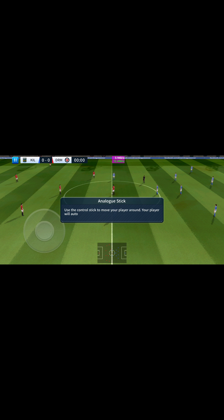First let's run through the controls and then you can put them to the test in your first match. Use the control stick to move your player around. Your player will automatically sprint when appropriate. This is the low kick button. This is the hard kick button — use this for shots, clearances or long passes. This is the lofty kick button — use this for crosses, long passes and chip shots. When in possession, double tap or swipe on the right to perform a skill move. When the ball is in the air, swipe to attempt a skill shot. Now we've been through the controls, let's get into the match.